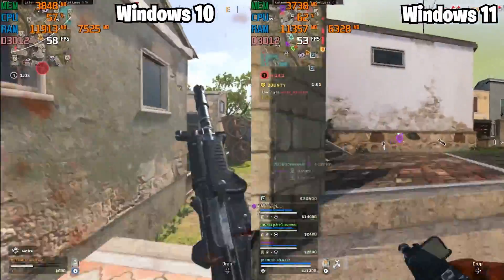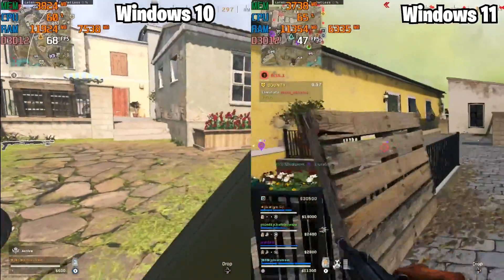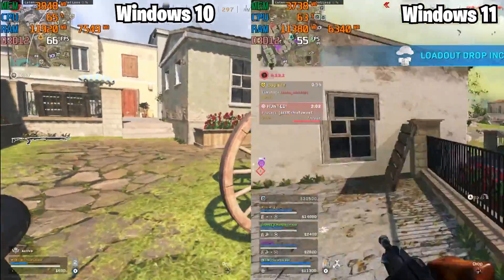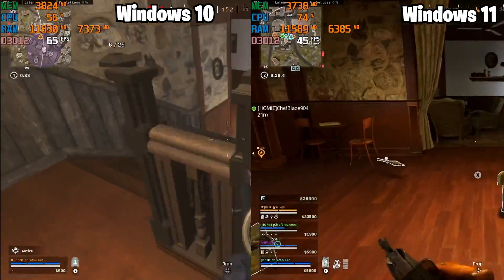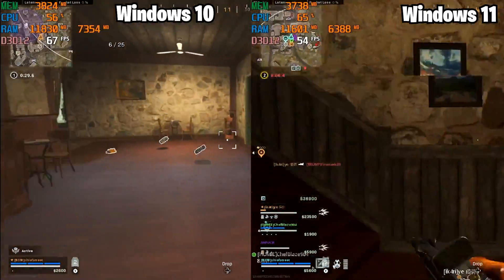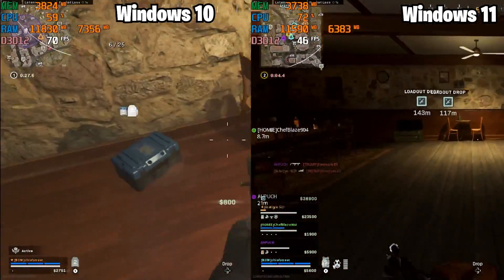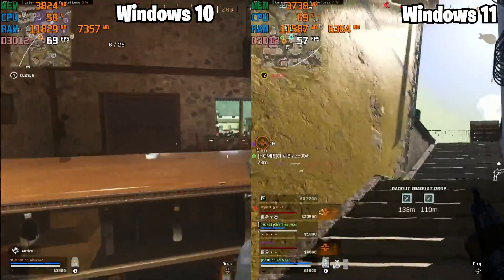Both Windows 10 and Windows 11 got lows in the 40s, but Windows 11 dropped to the mid-20s and 30s quite a bit. Windows 10 reached highs that Windows 11 never saw — high 60s to even 70 FPS. Windows 11 averaged about 50 FPS, while Windows 10 averaged 60 on Fortune's Keep.